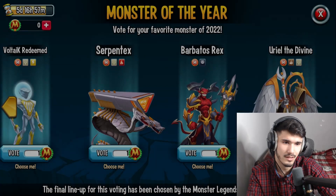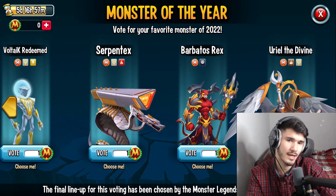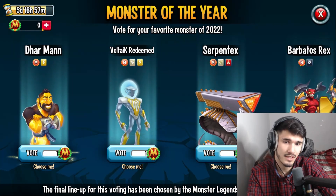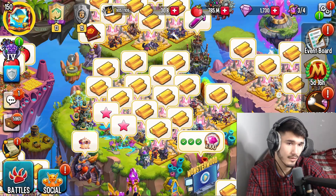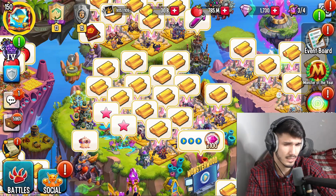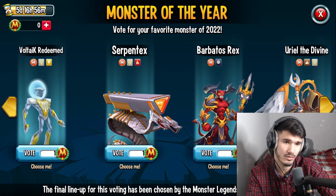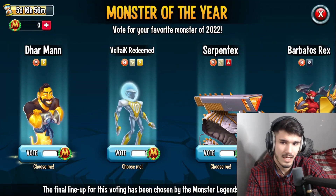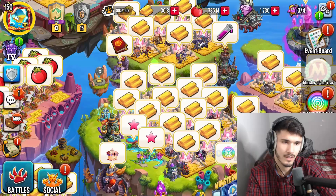I'm going to go ahead and choose Ural Divine — take my vote. When you tap on it, it pops up and they take the vote — there goes my vote. So what happens now? You're going to have to wait five days and 16 hours. Once you vote for that monster, they take a tally at the end and let you know who actually got the most votes. I don't know if they'll mention who got the least — I feel like the least votes will probably go to either Darman or Barbatos. But I think Voltic Redeemed, Serpentix, and Ural Divine will definitely be among the winners.